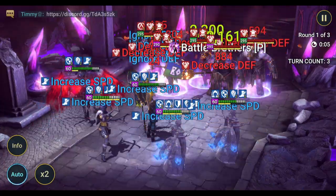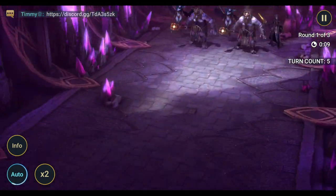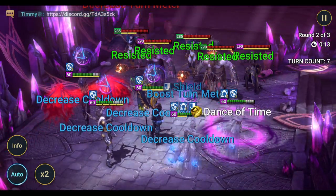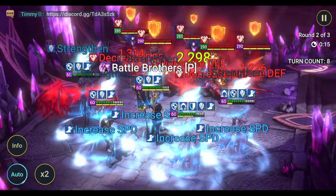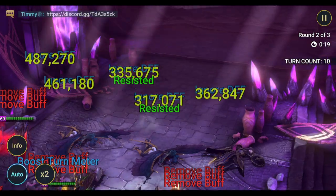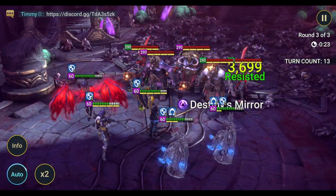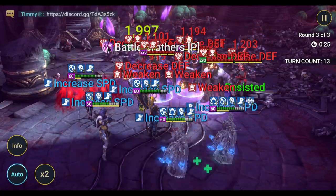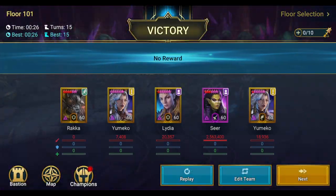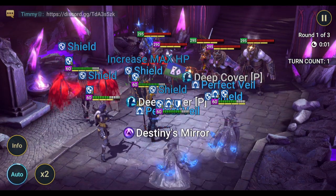She has a very unique ability on her A3, Karma Burn, where she will remove buffs from her team and from the enemy team, then deal damage based on how many buffs she removes. This is a very strong, unique ability and opens up so much of the game.